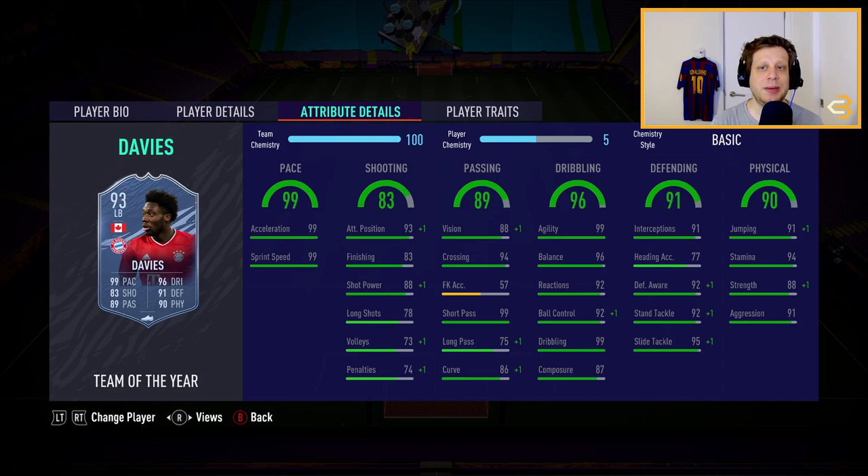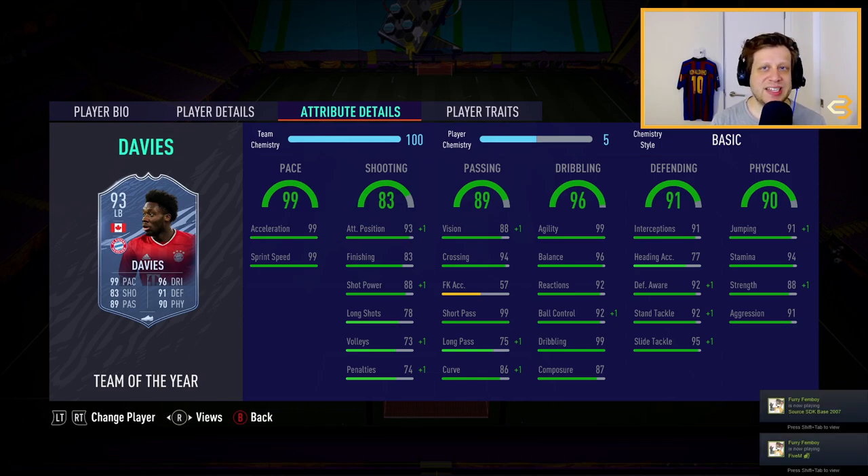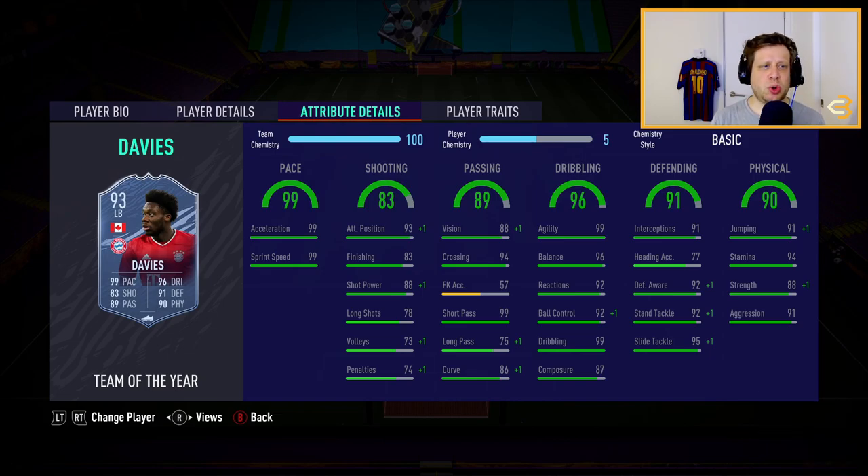He has 99 pace, 91 defending, 90 physical, and even his shooting stats are 83. This guy is absolutely sensational. You could even play him in other positions — that's how good he is, especially with that weak foot and the skill moves. He's also in the Bundesliga, so he's going to link with all kinds of meta players such as Tapsoba, Zagadu, Goretzka, Kimmich, and so many others.